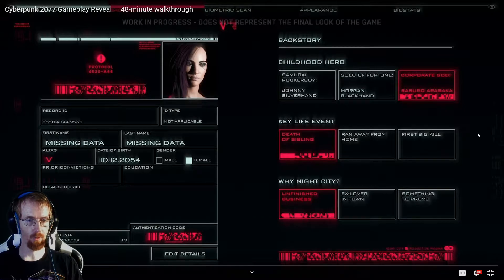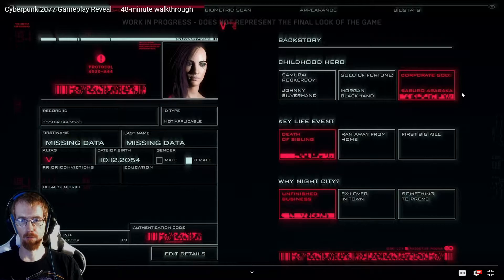Let's take a quick look at what they have here. Off to the side they've got the backstory listed, giving you choices as to your background — things that might alter the way you react in situations, conversation pieces, and so forth. We've got childhood hero, samurai rocker boy — that's the musician Johnny Silverhand — solo of fortune, Morgan Blackhand, and corporate god, Saburo Arasaka, the leader of the corporation the game focuses around. Different key life events: death of a sibling, ran away from home, or your first big kill. And why Night City? Unfinished business, ex-lover in town, or something to prove.